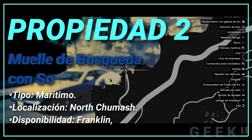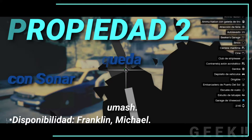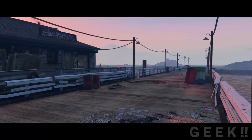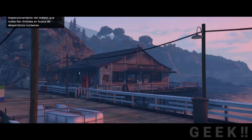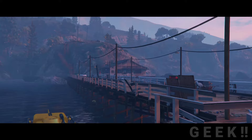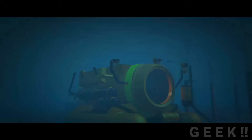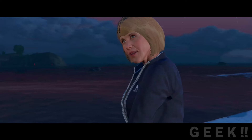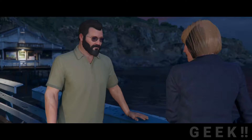Propiedad número 2: Muelle de búsqueda con sonar, tipo marítimo, localización North Chumash, disponibilidad Franklin y Michael. Es un viejo muelle que cuesta 250 mil GTA dólares y al comprarlo se podrán buscar los desechos nucleares esparcidos por el mundo submarino de San Andrés. Son un total de 30 residuos, y por cada uno que se recoja se otorgarán 23 mil GTA dólares solo para el personaje que compró la propiedad. Para dicha tarea siempre estará disponible un submarino anclado en el muelle. Aquí es donde Michael se encontrará con Abigail Mathers y le pedirá buscar los desechos, así que por obvias razones se le quedará a Michael.